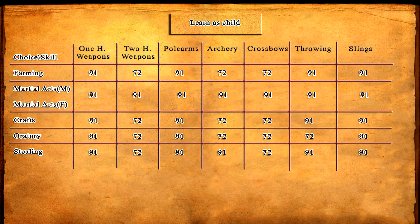What you've learned as a kid will also have an impact on your proficiency with weapons. If you have a martial arts background you start with the maximum values in all weapons, while having oratory will give your character the least — but you'll be able to read while being a complete handicap with weapons. I wouldn't put too much focus on weapon proficiency when creating the character, as with each level you get 10 points to add and you can maximize any skill quite fast.